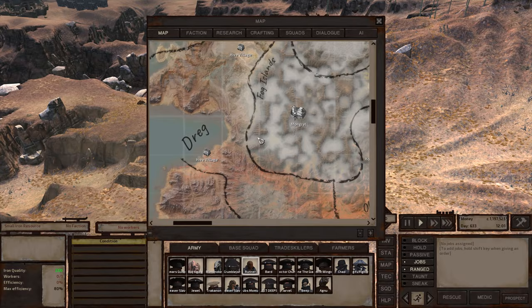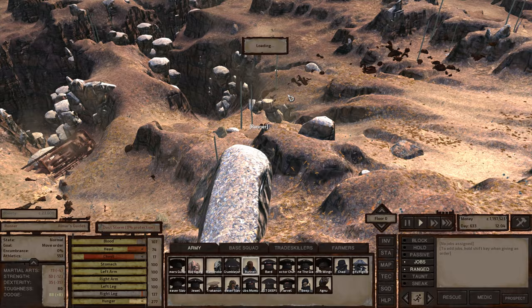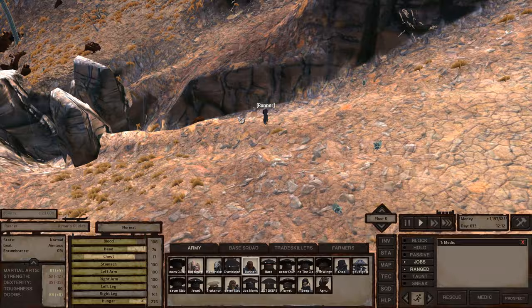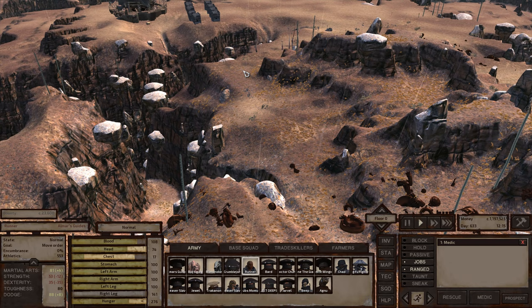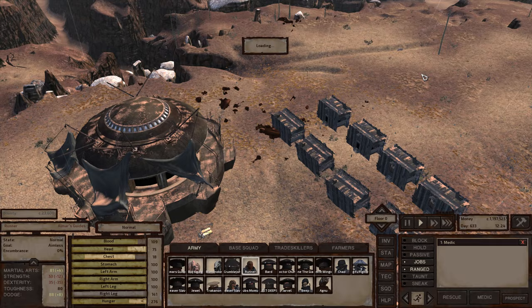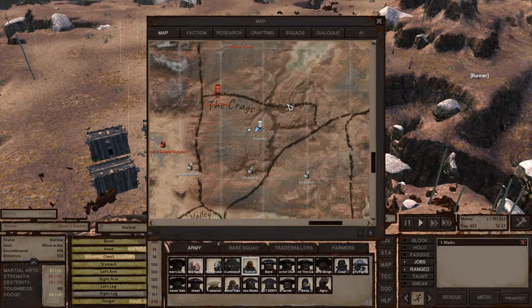Dreg is another zone I didn't mention. It has an okay environment — most zones in Kenshi have an arid and green environment combination, so it's nothing unique when a zone has that combo. Dreg is about 70% arid and 10% green or something like that, which just makes it another mediocre zone in my opinion.